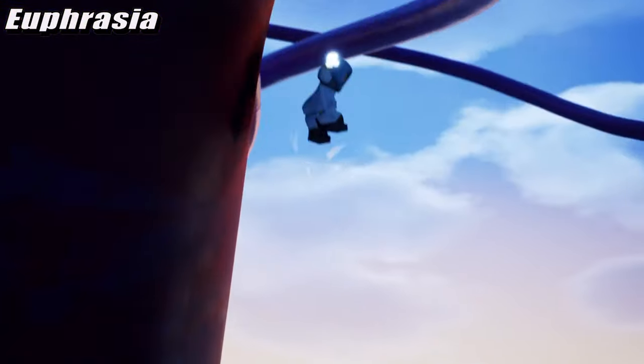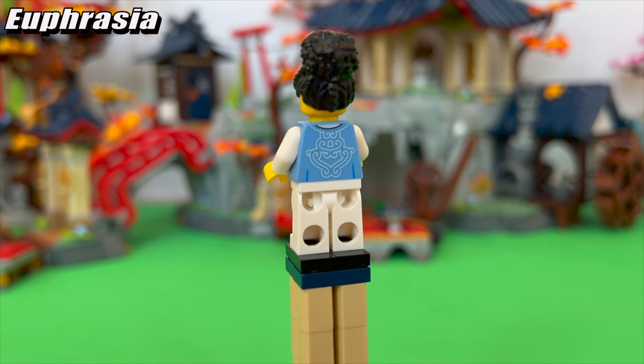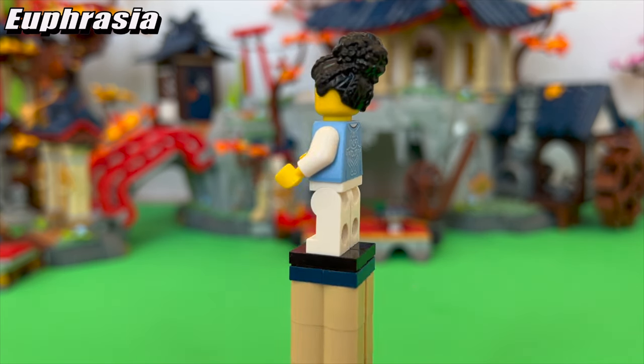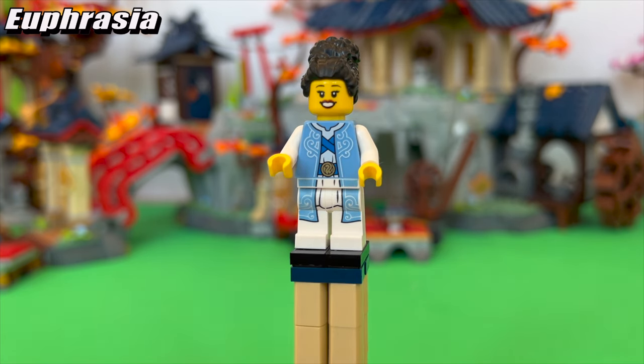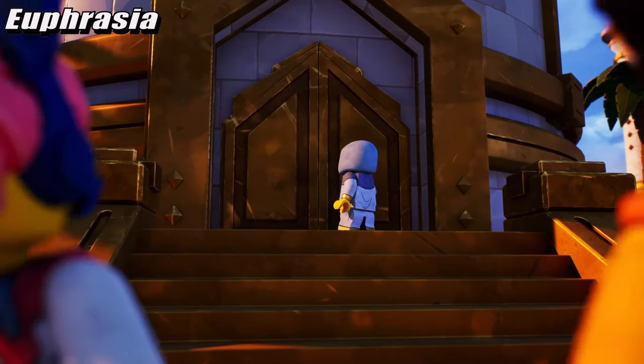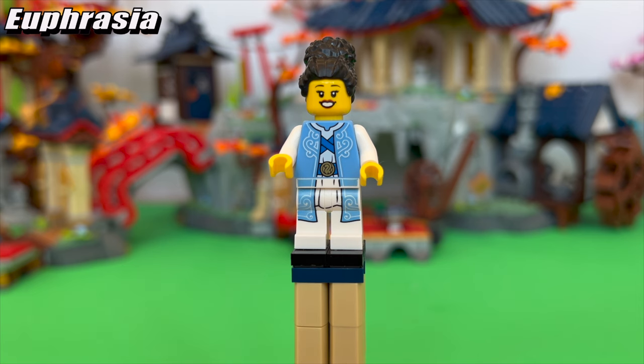Euphrasia is a very welcome figure to get, especially after how prominent she's been in Dragons Rising so far. The face print doesn't really match her too well, but it is understandable given it's a borrowed design from LEGO City and the Ninjago designers only had a budget for so many exclusive characters this year. The white and baby blue on her suit kind of reminds me of colors typically seen in the sky, which captures the element of wind really well and kind of represents Euphrasia coming more into her role, as her first grayish outfit was just something she wore as a normal cloud monk back when she was ashamed of her powers. LEGO gives you the option to swap between hair and hood too.